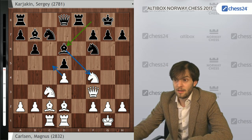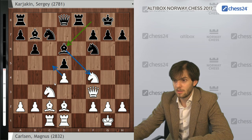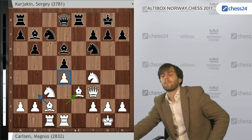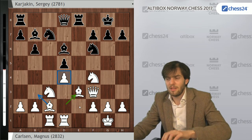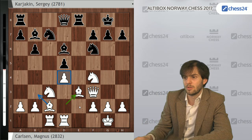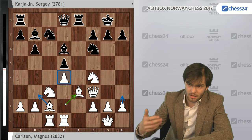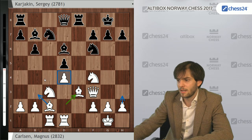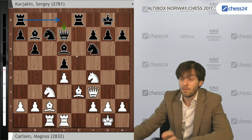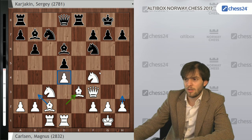Karjakin went for a very solid way — Bd6, improving the bishop slightly. Magnus played a kind of mysterious-looking Be3 move. But the point is that although Black is solid, he doesn't really have anything very active to do, so White has time to build up very slowly. Often h3 can also be played, and then we'll see what to do depending on how Black reacts. Queen d7 followed by Rd8 was a perfectly sensible way of continuing. But Karjakin decided to play a bit more active with Ne4.